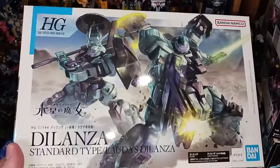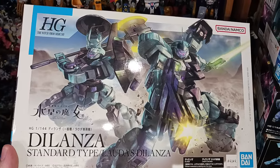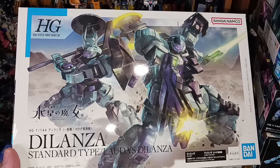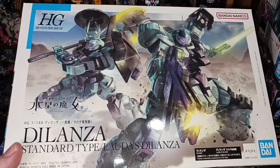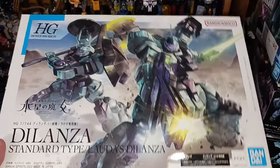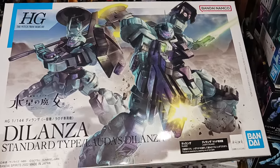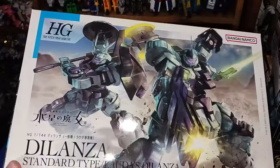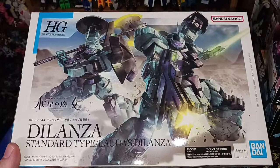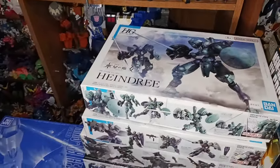Unfortunately this one was in the stack last time too. I still have not built the standard Dilanza. I built the red one — I'm blanking on the pilot's name — so it's kind of like I'll build this one whenever I get the chance. I haven't gotten the Dilanza Sol yet. I've held off on a lot of the Witch from Mercury kits because I still have plenty I haven't built. There's some I'll get that I just haven't gotten around to yet, like I don't have the Calibarn or the Aerial Rebuild because it'll take me ages to get to them.